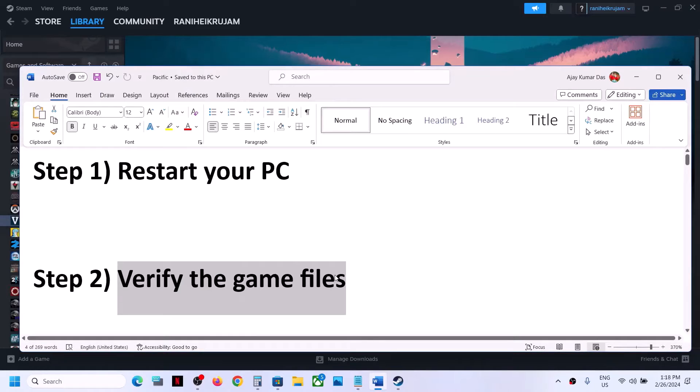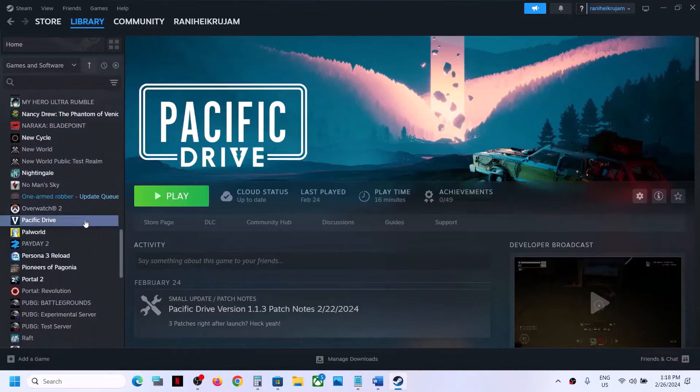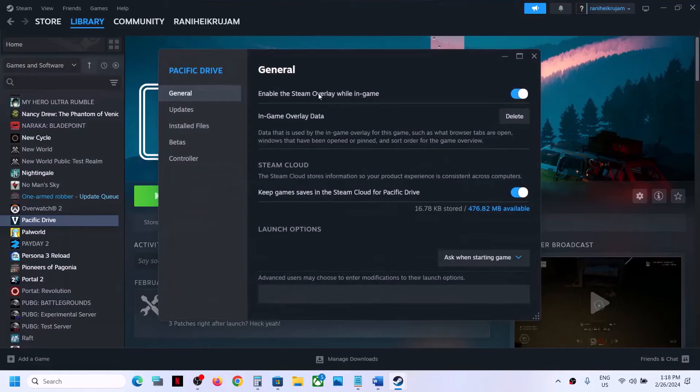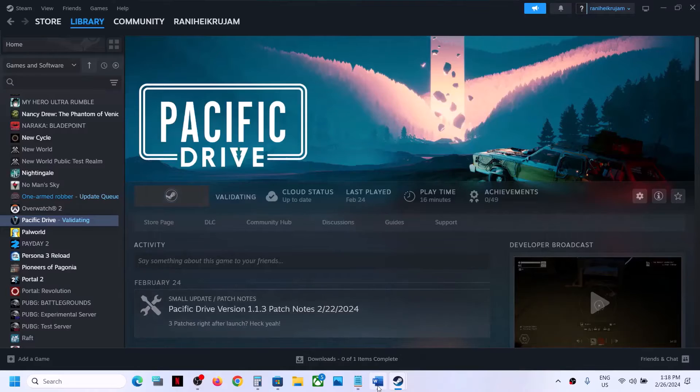This is a common step but don't ignore it. Go to the game, right-click on it, select Properties, go to the Installed Files tab, and then click on Verify Integrity of Game Files. Once the verification is complete, launch the game and check.